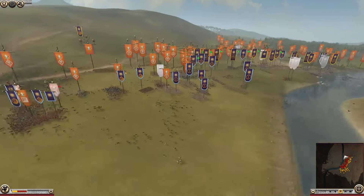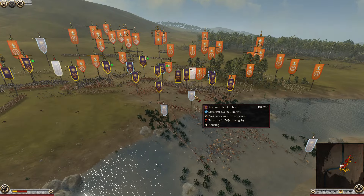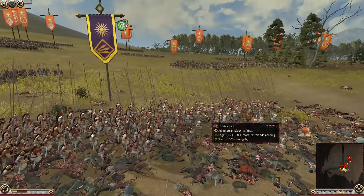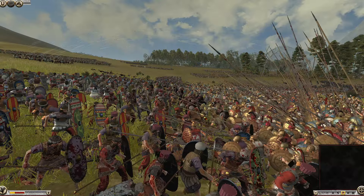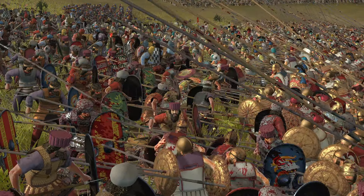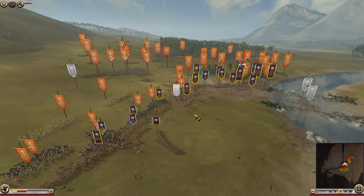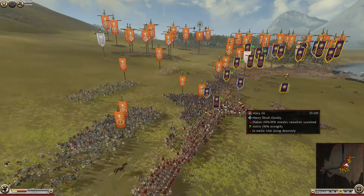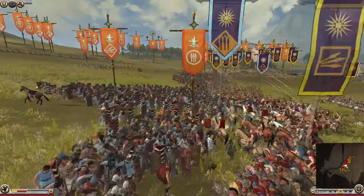We're seeing a few Basilikoi cav units re-rally, but the Agrianians are starting to break — they're getting focused down, shot at quite a lot. The Applebearers are dying fighting against pikes — they are not winning that fight at all. Other Agrianians and Peltas are also starting to waver, even though they've barely taken any losses. The front lines are made up of Hypaspists — they're not having an issue. We've got some cavalry in the front lines that needs to get out of here. My micro and my cav was atrocious in this game.